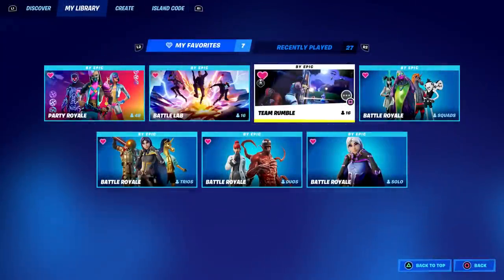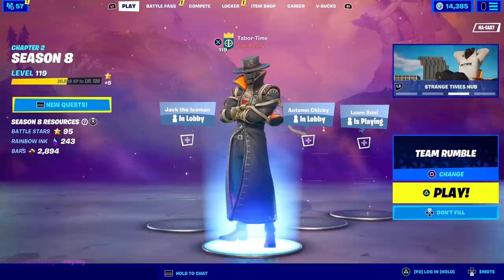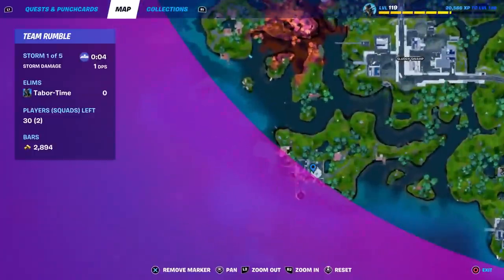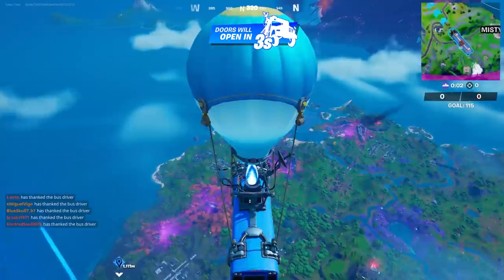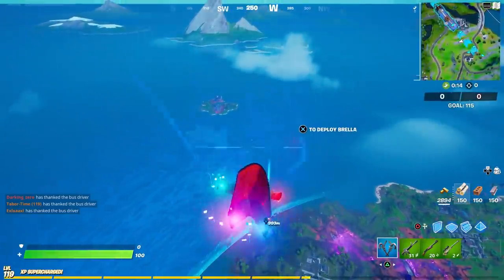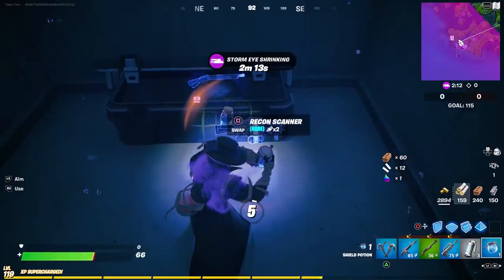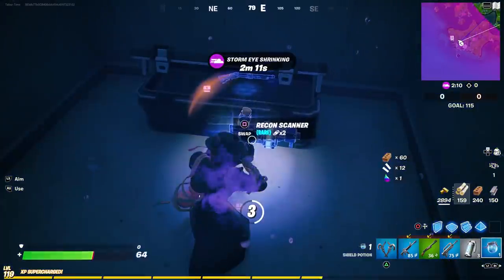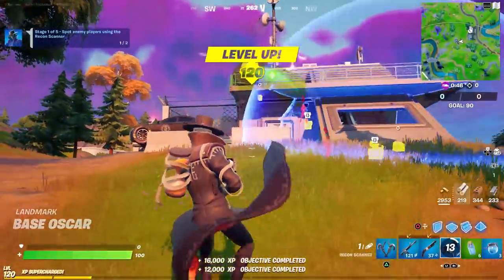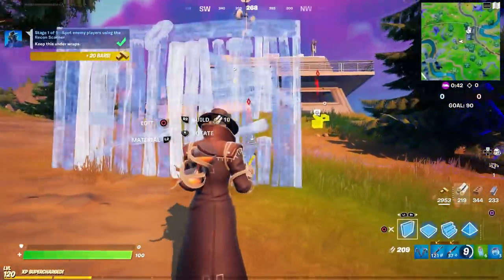This will be easiest in Team Rumble — you can land at one of the satellite stations and easily tag two people right away. Landing at this satellite station, hopefully grabbing a quick Recon Scanner and tagging two people. There's one right here — give me a Recon — there we go. There's a guy in here, that should be number one. Oh, two guys right there — did that count? Yes it did! Let's go!